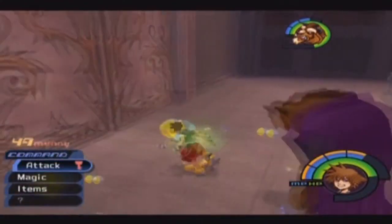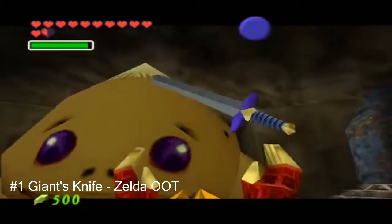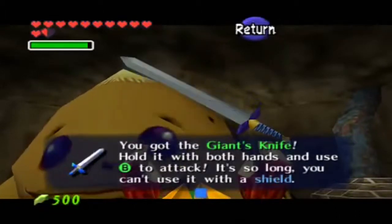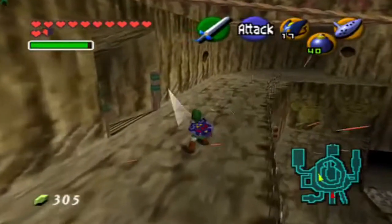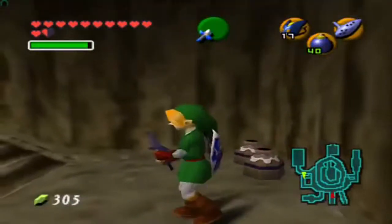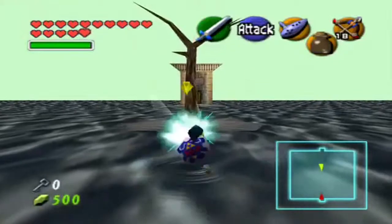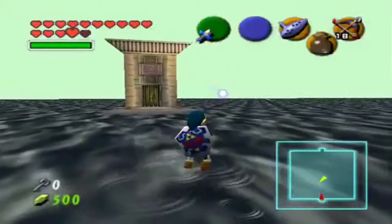At number one on the list we have the worst weapon in the history of the Zelda franchise: the Giant's Knife. Even the name is subpar. There are so many bad things about this sword — the inconvenience of getting it, the price you pay for it — but most people agree the absolute worst thing is that it breaks. Look at that: after a few hits on a wall it just shatters into pieces.